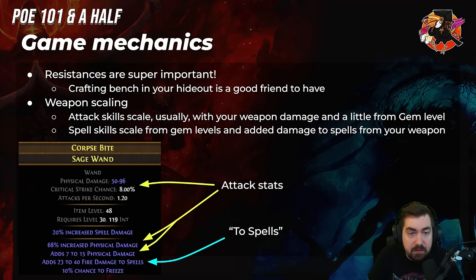For sorting loot on the ground, hit Z twice. But you also really want to have a strict loot filter — tomorrow we're doing a 'how to customize your own filter' collab with NeverSink.